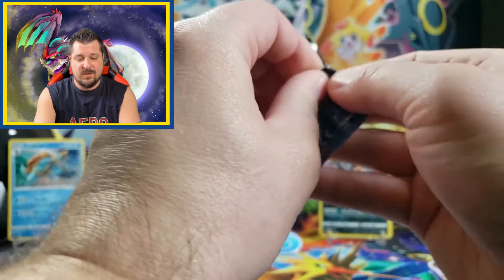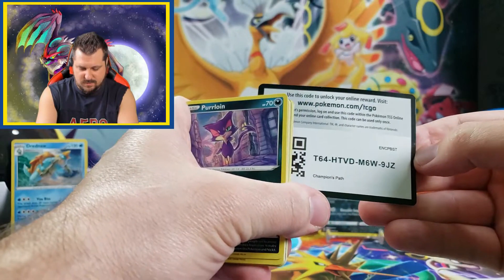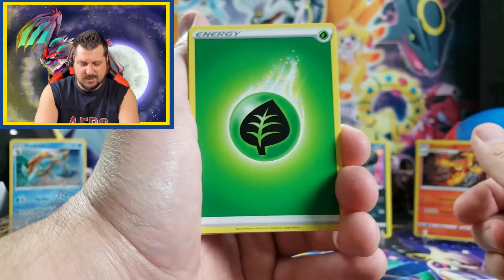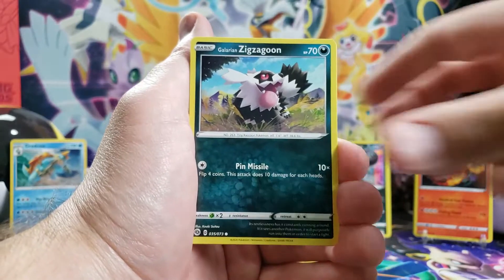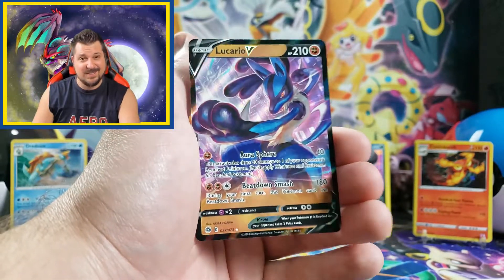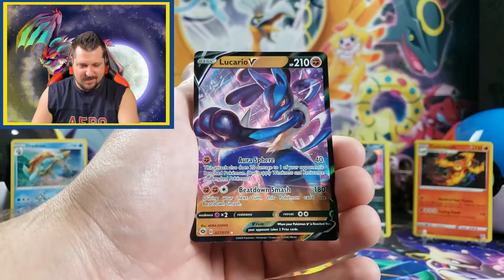You get three booster packs, starting with the first one. We need some ultra rares, full arts, secret rares. We got grass energy, Arbok, Kabu, Suspicious Food Tin, Purrloin, Poke Ball, Inkay, Galarian Zigzagoon, Trubbish, reverse holo Marnie. And first-pack magic — heck yeah, we got a Lucario V card! That artwork is sick; Lucario is awesome. I love the city in the background. Nice!